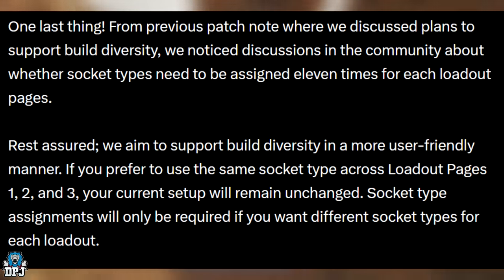From previous patch notes, they've discussed plans to support build diversity regarding socket types across loadout pages. They say: 'If you prefer to use the same socket type across loadout pages one, two, and three, your current setup will remain unchanged. Socket type assignments will only be required if you want different socket types for each loadout.' So if you have sockets applied to all module slots on page one, pages two and three retain those socket types unless you want something different.